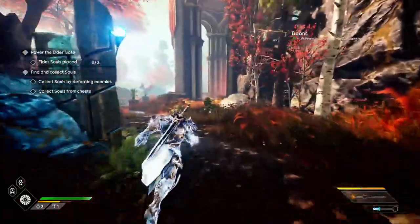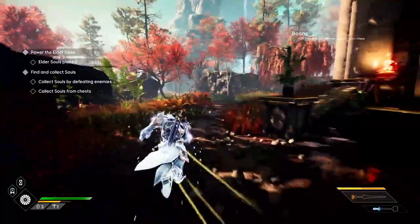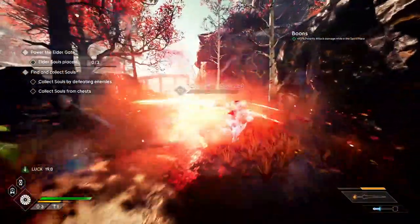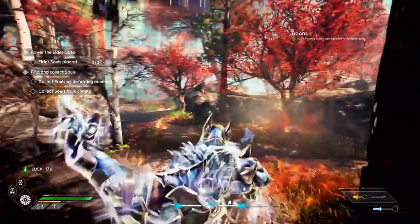If you are a Fire and Darkness expansion owner or a Godfall Ultimate Edition owner, you will have four versions of the Spirit Realm, one for each of the realms in the game. If you have access to the Challenger Edition or just the base game, you'll have three different realms to go to: Earth, Water, and Air.